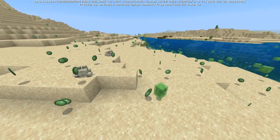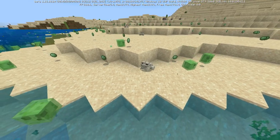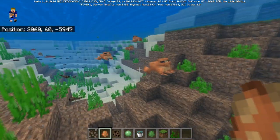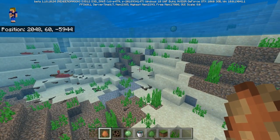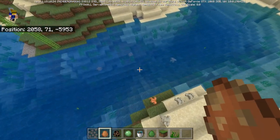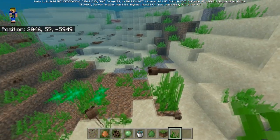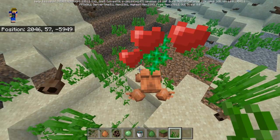Look at all the slime balls on the ground — that really would make a great slime farm! Frogs can also swim, of course. In the river I spawned some orange frogs, and the white frogs around here are likely ones that already grew up from the tadpoles in this area. The tadpoles are really cute — and you can feed them seagrass, which speeds up their growth into frogs.